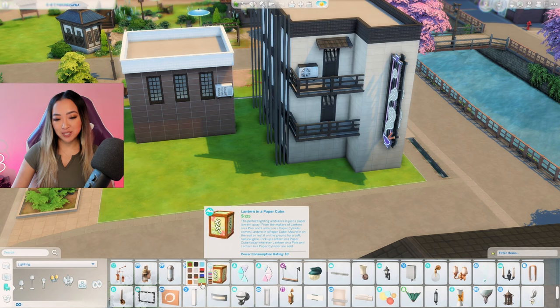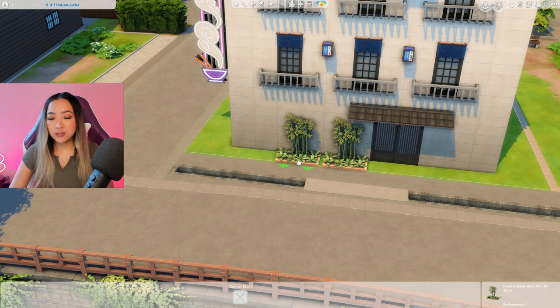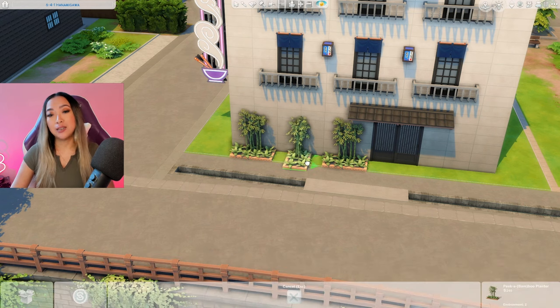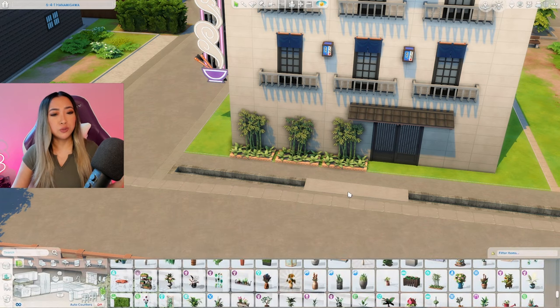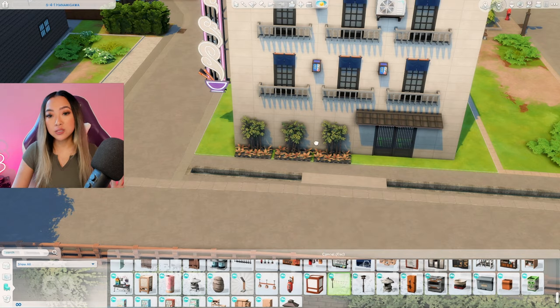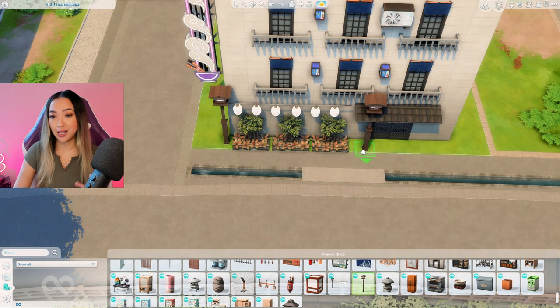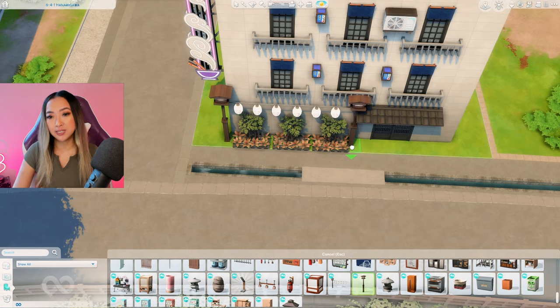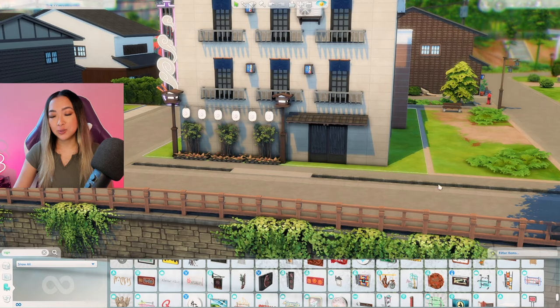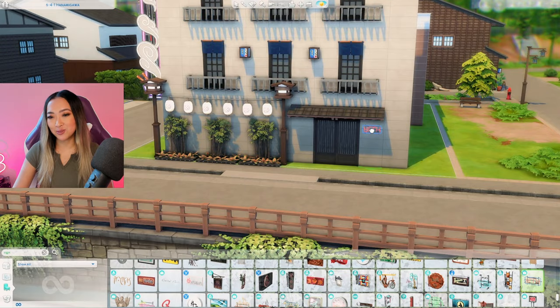Let's also grab these Snowy Escape lanterns in some fun colorful swatches and place them around the building. The Growing Together furniture aesthetic makes no sense to me - like I have no idea how a bamboo item fits the Growing Together aesthetic. But I do like the furniture a lot, it just isn't intuitive. I just put down these Snowy Escape lanterns, and now I'm going to finish off this back side with this open neon sign from Get to Work. I think that's looking pretty good.